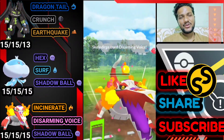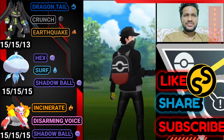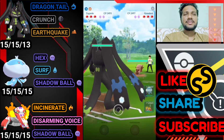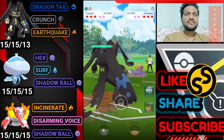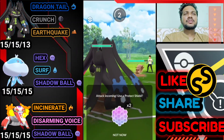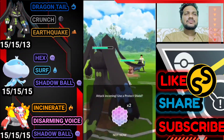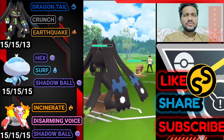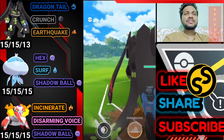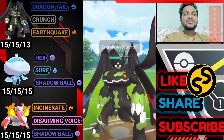Really close battle — GG for us. Moving on to the next battle. Zygarde vs. Greedent — average start. You can see the Dragon Tail does decent damage. We got a Crunch — not too much damage. Another Crunch coming, but Zygarde survives with a defense drop.